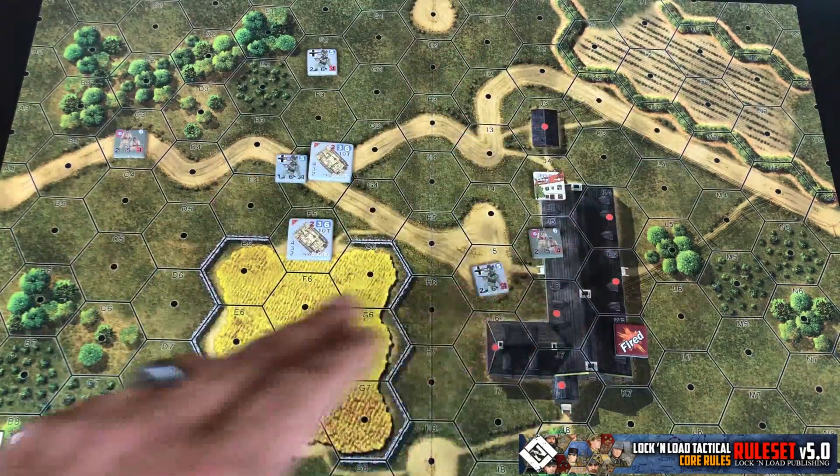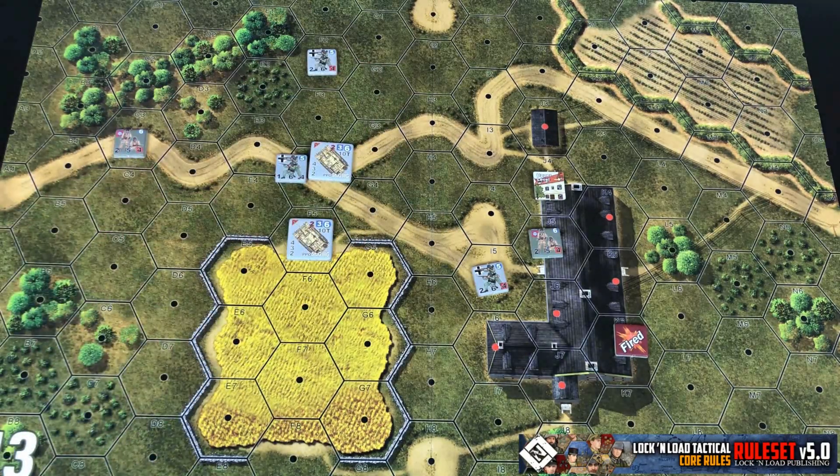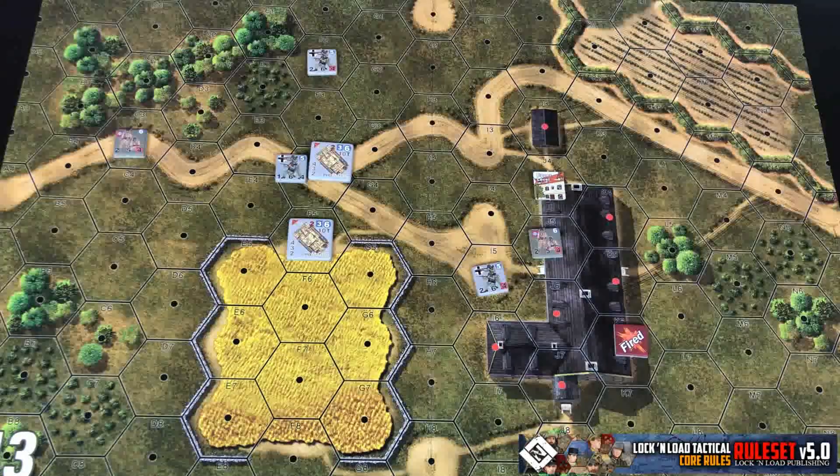All open terrain, like our roads and open fields, is always spotted. So units moving through those hexes will automatically be spotted and no spotting attempt needs to be made against them.